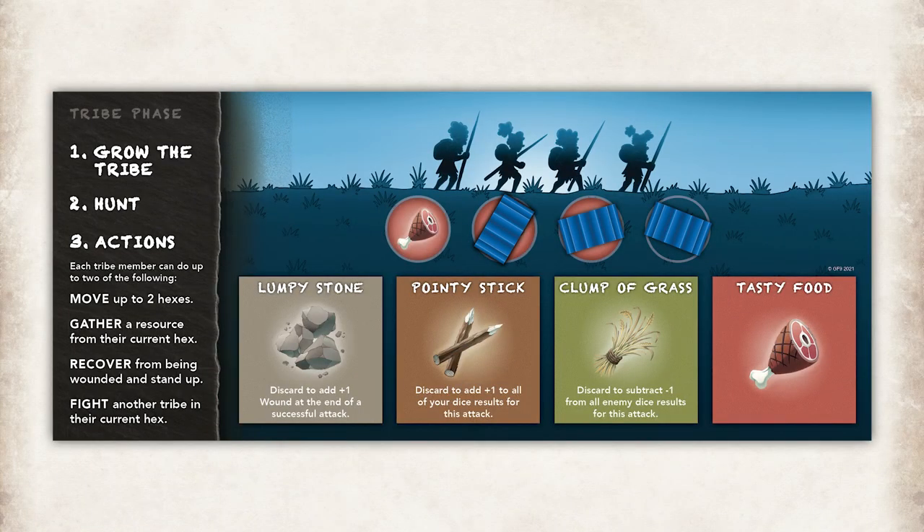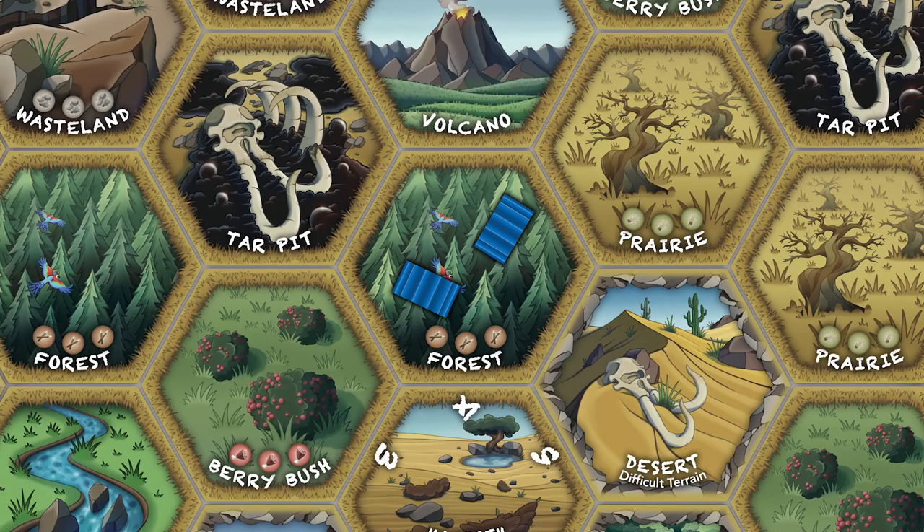For a player to grow their tribe, they must discard the number of tasty food tokens shown to the left of the tribe members on their tribe board. They can then place a new tribe member on the game board on a tile already containing another member of your tribe.